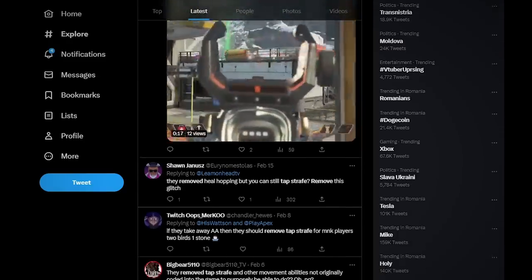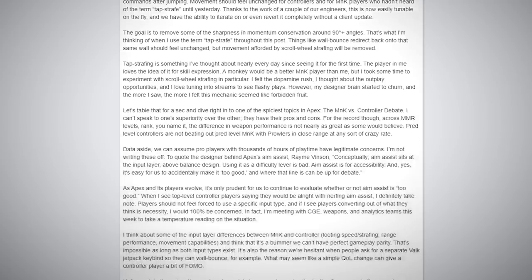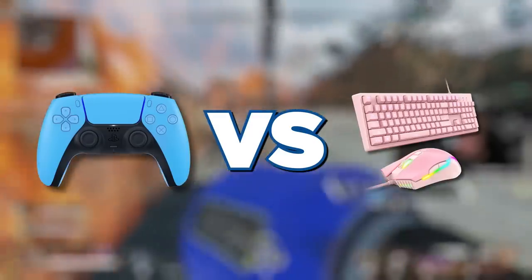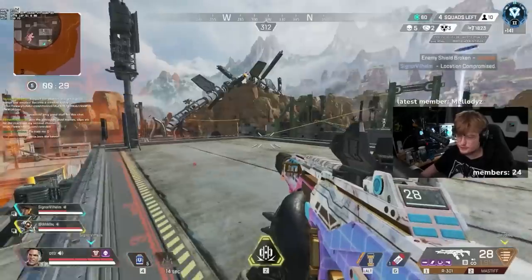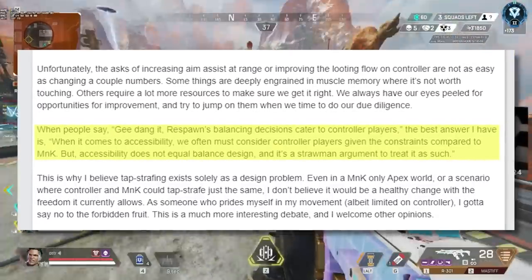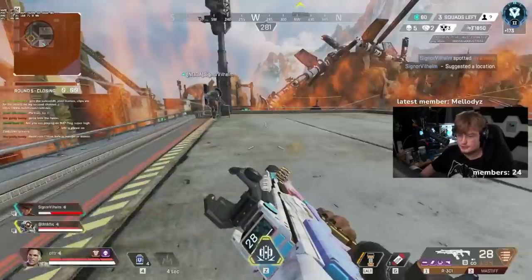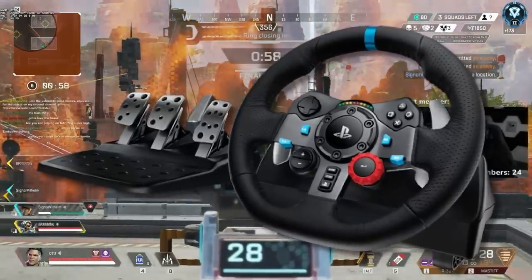With the announcement of tap strafing being removed, John Larsson, a game designer at Respawn, gave his thoughts on tap strafing in a twitlonger. He actually addressed the controller vs mouse and keyboard debate head-on, stating that despite popular belief, controller players with Prowlers weren't beating mouse and keyboard players at a crazy rate. He continued by addressing how using aim assist as a balancing difficulty layer is a bad thing, as accessibility should not be touched for balance, and added that if players start switching to another input type out of necessity, he would start being very concerned — which did not age well.